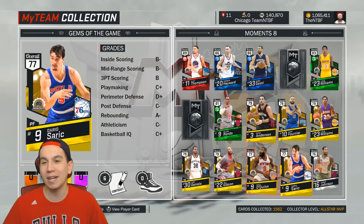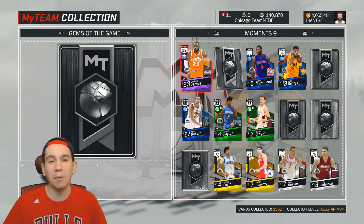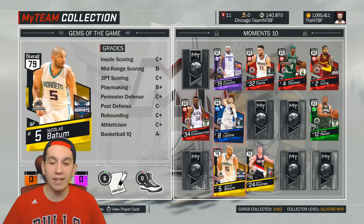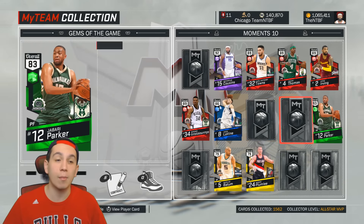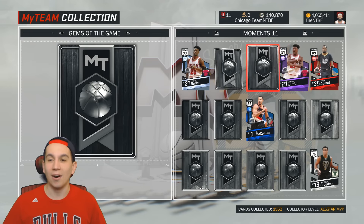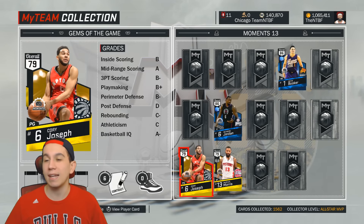I try to pick up all the Silver Moments cards just to add them to the collection since they usually go for cheap. But other than that, I don't really have a desire to pick up the higher rated ones because they do go for a pretty penny and it's a little bit out of my price range. I can't just be spending that on players I'm not going to use. I do need to go out and search for some of these cards to see if I can get some for cheap, just to add them to the collection.